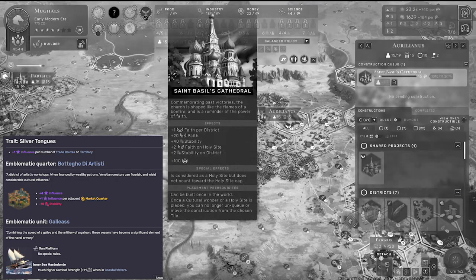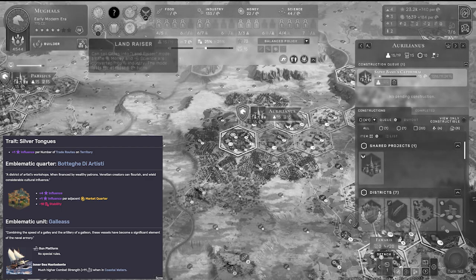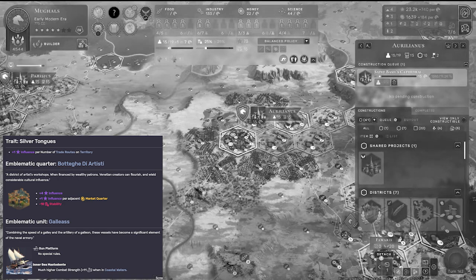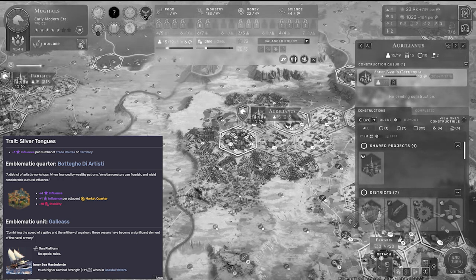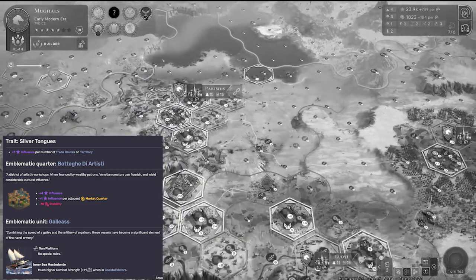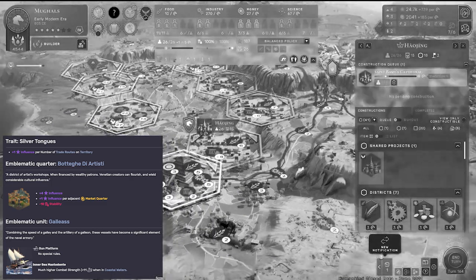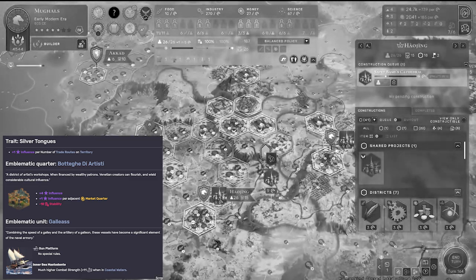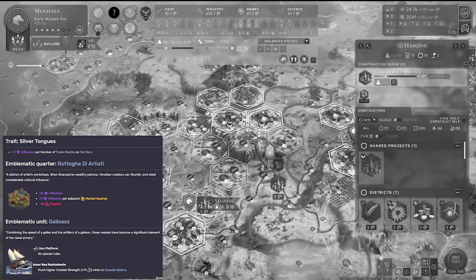Last but not least, perhaps one of my favorites for all the wrong reasons — because I don't think it's particularly great — it's the Venetians. Their trait is Silver Tongues: plus one influence per number of trade routes on your territory, and these don't necessarily have to be yours. A great influence gainer. Combo that with their emblematic quarter, which provides plus four influence, plus one per adjacent market quarter at the cost of 10 stability, and you're away laughing with influence. Though I found that while this was an amazing way to get a lot of influence, I didn't really need it because I already had a lot of influence — your experience might be different.